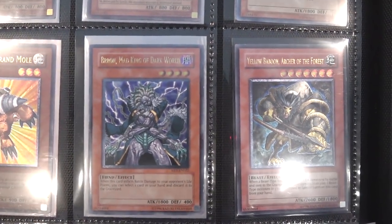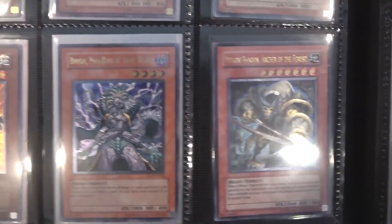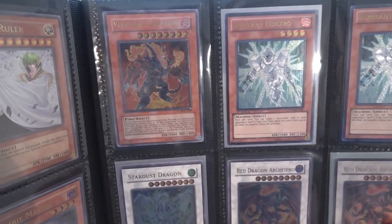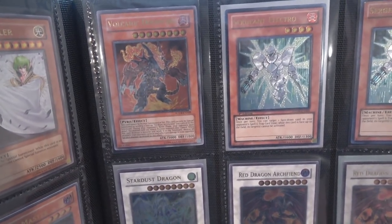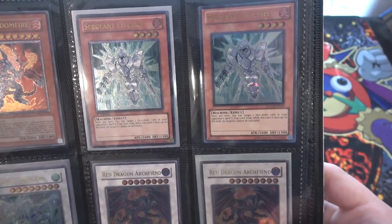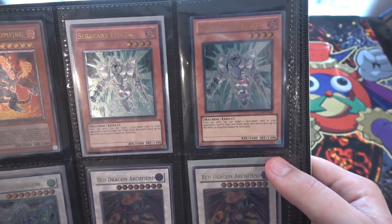Neospatial Grand Mole. Bron, Mad King of Dark Worlds — another Dark World for us. Yellow Baboon. And of course, Doomfire — you guys know, Volcanics — if I can get them as Ultimate Rares, I am. Doomfire — always had good luck getting that card. And also, we have Electro. I actually have two of these. I've heard that in Duel Links this card is really good too — it's really amazing in that game, so that's kind of funny.